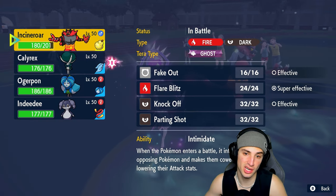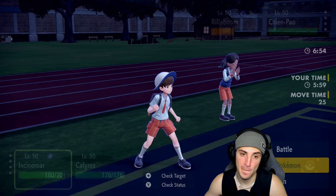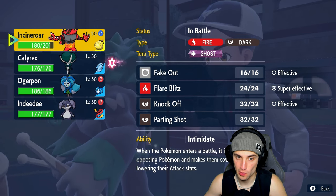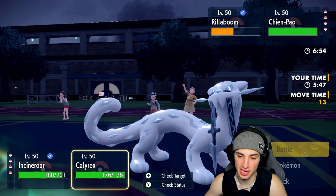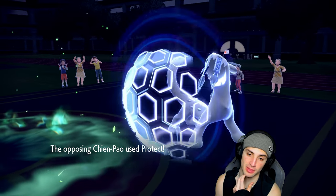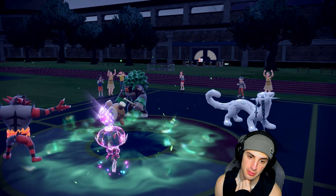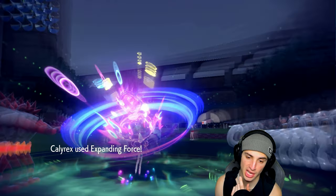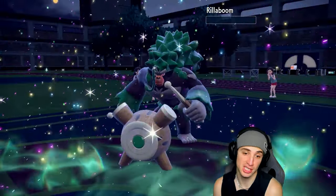They're already intimidated which is great. I'm going to Fake Out the Shenpao slot — if they Fake Out Calyrex they can, but I'll go for another Expanding Force. Shenpao just protects, that's fine. Rillaboom, I wonder what you're doing — Wood Hammer? You're just dying right? Calyrex picks up the KO.